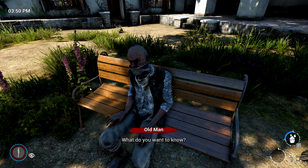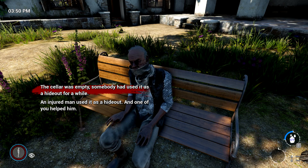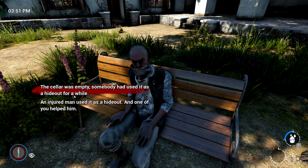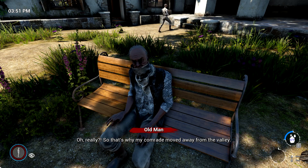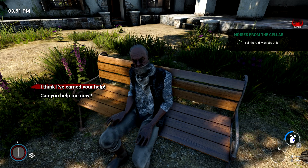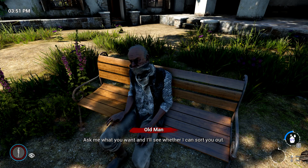Concerning your problem — I managed to get into the cellar. 'Really? What did you find there?' It was empty. Somebody used it as a hideout for a while — an injured man. One of you helped him. 'Oh really? So that's why my comrade moved away from the valley. Anyways, these matters are of no concern to you.' I think I've earned your help. 'Well yes, you've earned it. Ask me what you want and I'll see whether I can sort you out.'